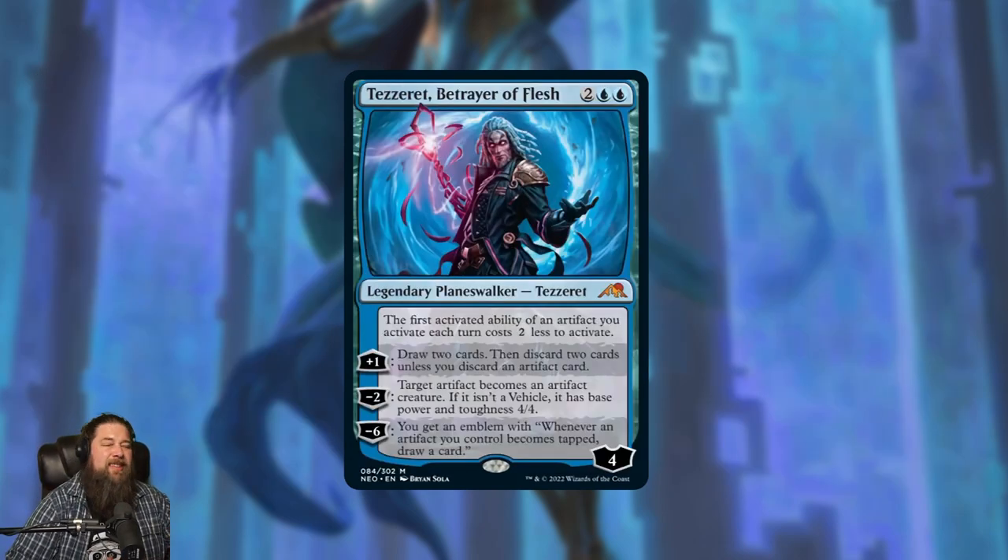Tezzeret — I think this card's pretty sweet. It's like a lot of older Tezzerets: some have been hits for Constructed, some have been whiffs. I think this one has a chance, though it'll make more sense a week or year from now. We haven't been in an artifact Standard recently, but it looks like Kamigawa is going to have a lot of artifacts, and we know we're heading to The Brothers' War with Urza and Mishra, which is almost certainly artifact-focused. So even if Tezzeret doesn't take off right away, this is probably a card that'll get there sooner or later.